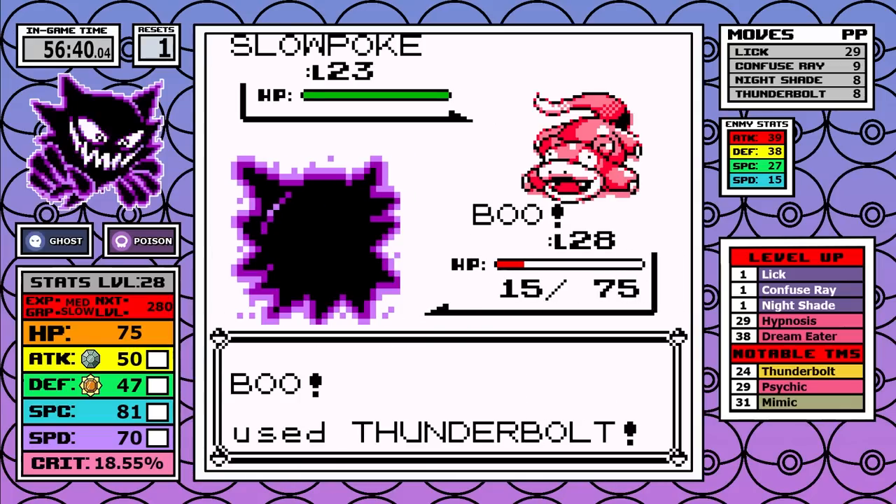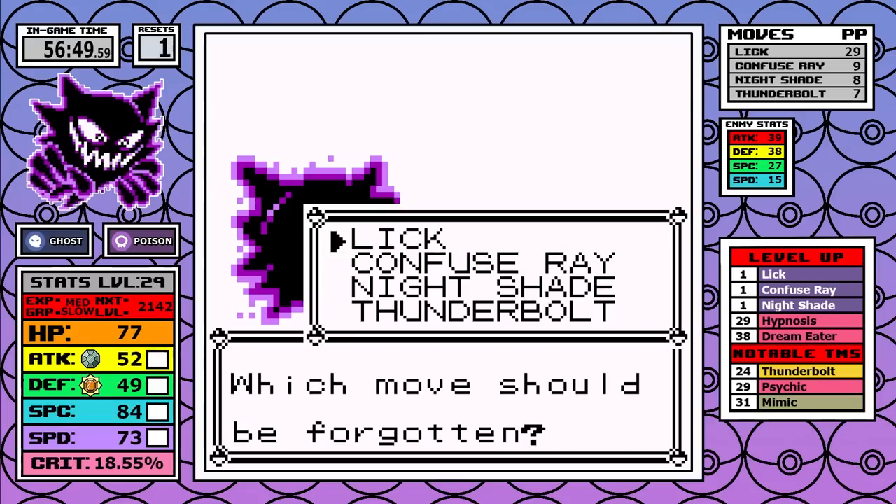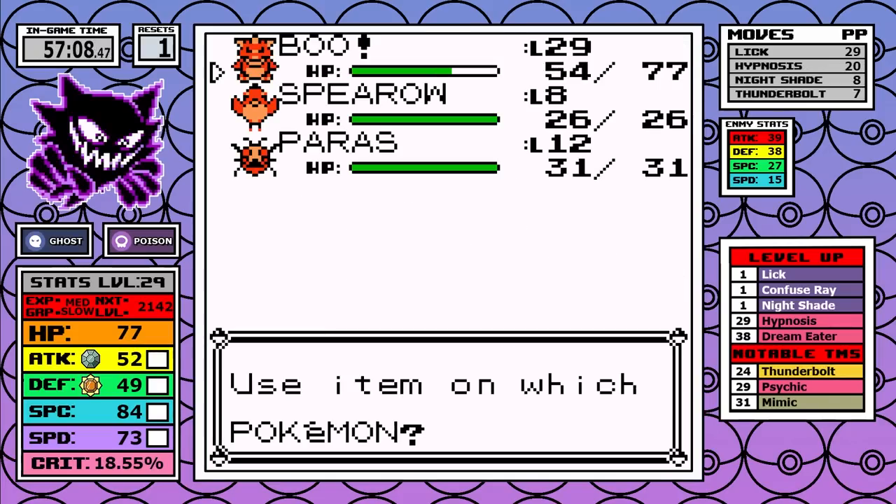I hit level 29 at the end of this battle and get access to Hypnosis. You guys know I kind of despise runs that rely on sleep as a crutch, but Haunter is a Pokemon that only has to use it about three times total, and I'm okay with that.